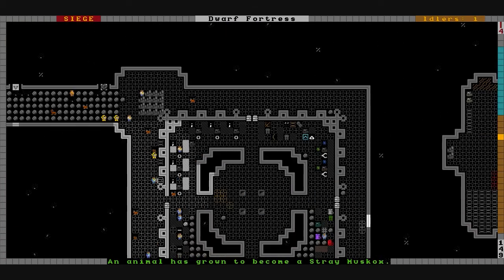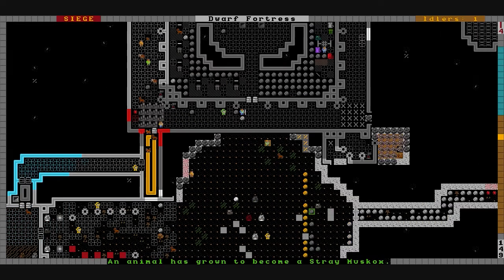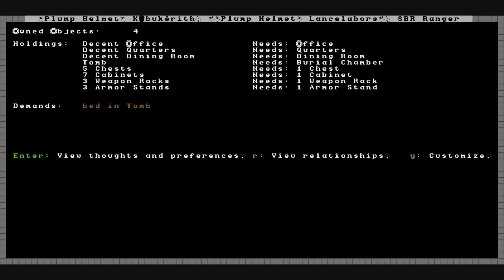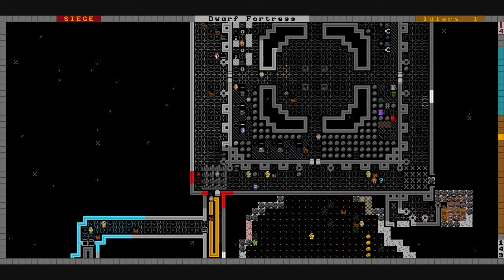It's 23rd Hematite — that's really all that's going on. Updates might slow down just a little bit because everything has taken so long to get done. The fortress is huge, it's growing, there's a lot to do. And the Plump Helmet dungeon master wants a bed in his tomb — what a pompous jerk.